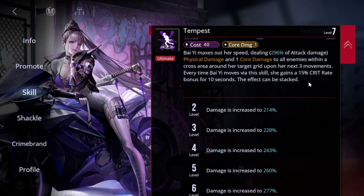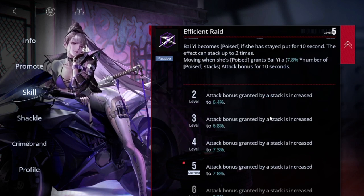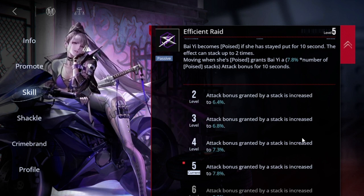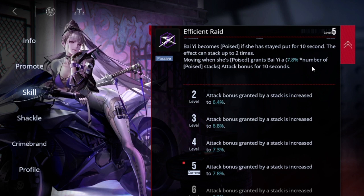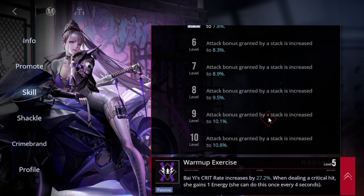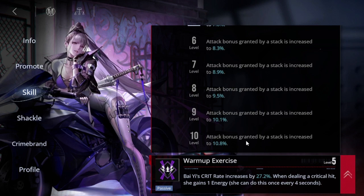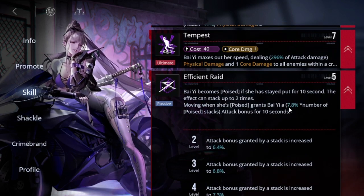Bai Yi is one of the few characters that can reach 100% crit, and I'll mention that in a moment. When she activates her S2, she gains 50% crit. Efficient Raid is not a bad skill, but it's one you don't need to worry about leveling early. While she's stationary and doesn't move, every 10 seconds she gains a stack, up to two stacks at 20 seconds. When she then activates Tempest, she gains an attack bonus based on her poise stacks — at level 5 that's about 15.6% extra attack, and at level 10 it's 21.6% extra attack.